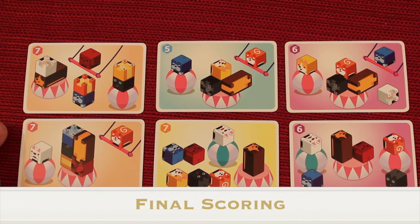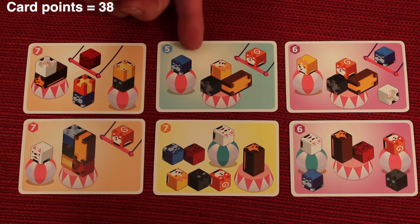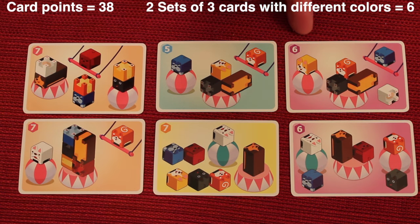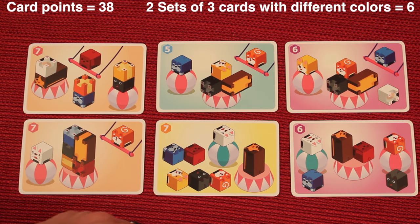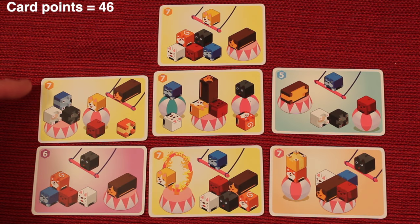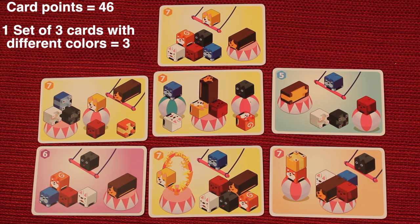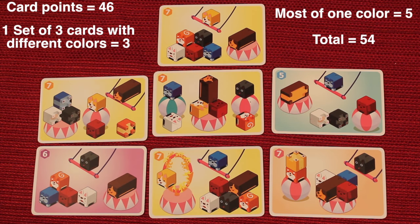Each player then scores by counting up all the scoring numbers on all the cards they've collected. In this case I add up my numbers and have 38 points. Then for each set of three different colored cards you have, you get another three points — so this set is three points and this set is three points, that's another six points, bringing me to 44. Also, any player that has the most of the same colored cards gets five bonus points. Let's say this player has four yellows and nobody else has at least four of any color — they would get an extra five points. But if someone else also had four of any other color and that was the most, neither of them would get those five points. After adding up all the bonuses, whoever has the most points is the winner.